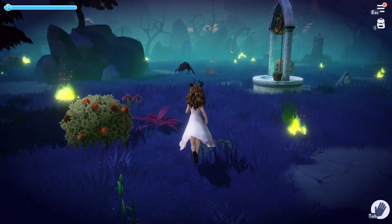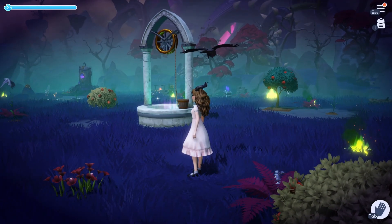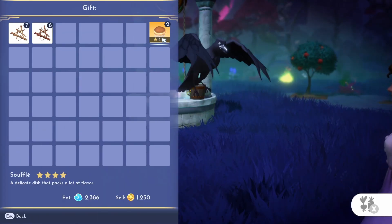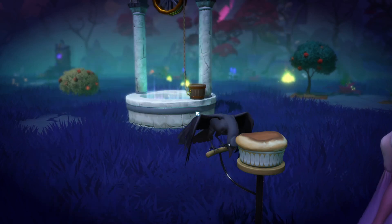The second clue I noticed is a bit more low-key. As we know, each biome has its own type of critter that you can tame as your pet. The critters found in the Forgotten Lands are ravens, and in the movie Sleeping Beauty, Maleficent is known for having a pet raven as her sidekick named Diablo. So this could be another hidden hint at Maleficent here.